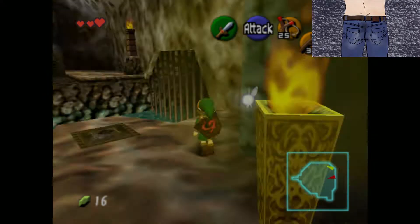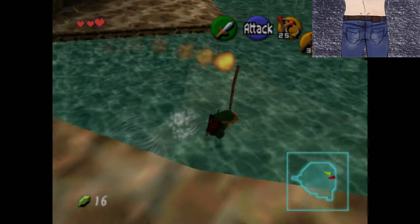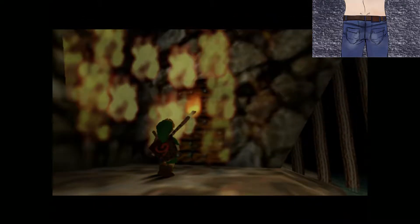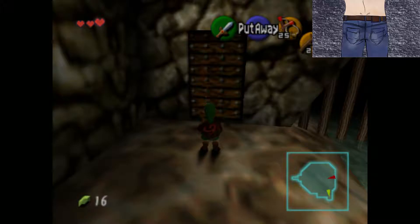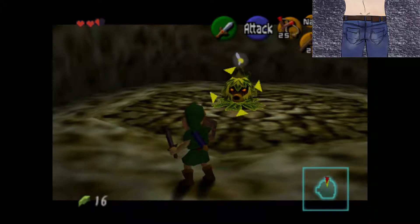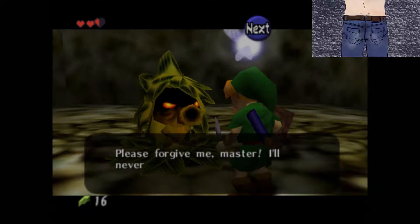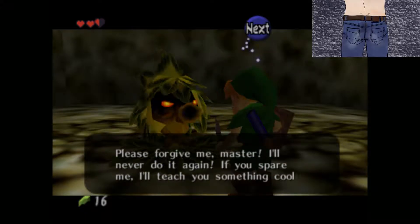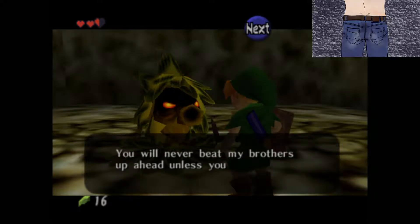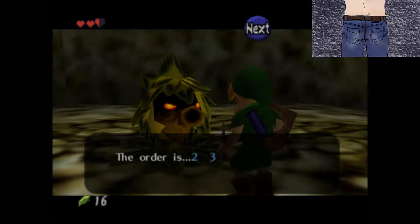Look at that chest. You got a recovery heart — it's a heart that recovers. Try to keep a straight line, and we set that on fire and now we can go through this door. Ow — I wasn't ready. I hit the wrong button many, many times. Please forgive me, master. I'll never do it again.